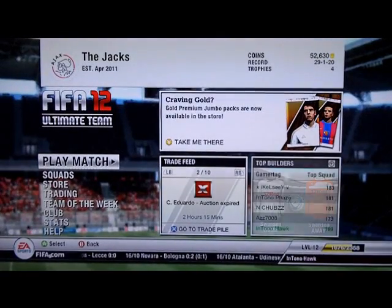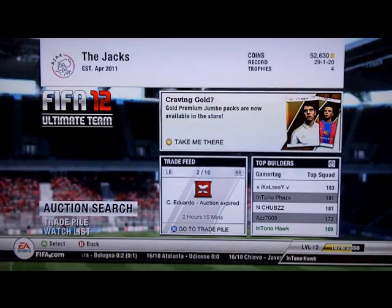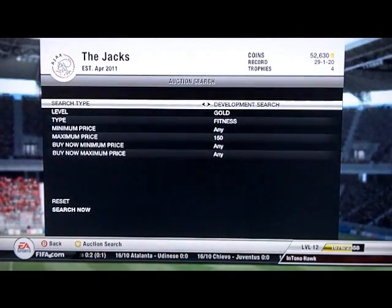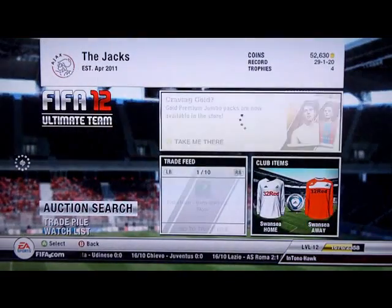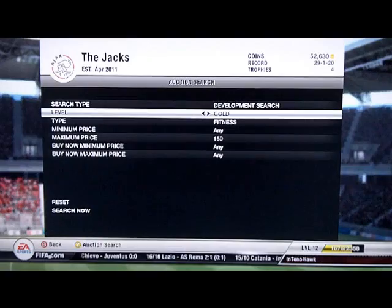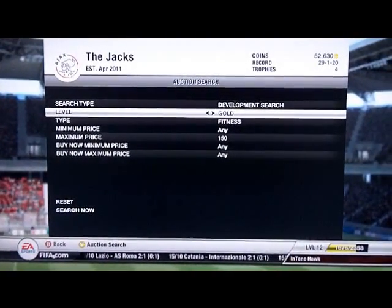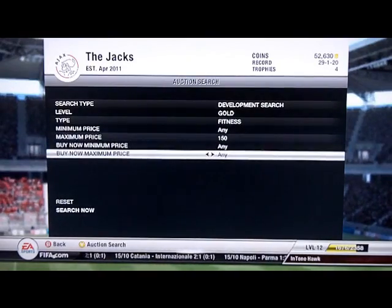Hi guys, MoriRan here, doing a FIFA 12 quick money making tutorial. First, what you need to do is go into auction search, then to development search, and then you want to look for gold fitness cards at a maximum price of $150 bid.